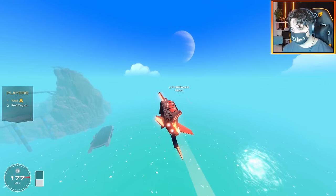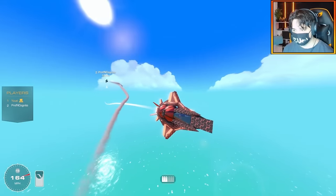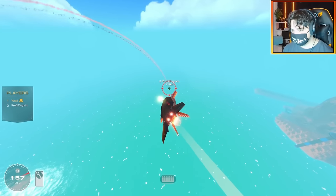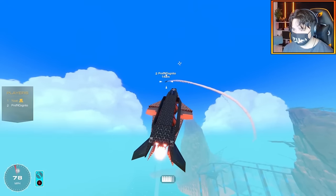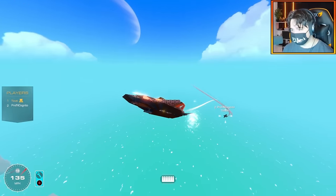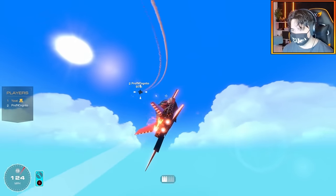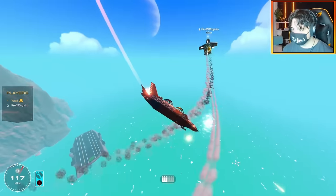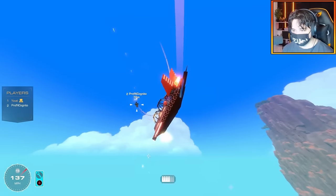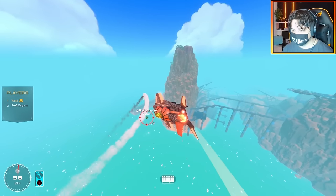We're going to try that again. Cog, give us a countdown — three, two, one. There you are, I'm already in pursuit! Already got some hits on you. You got one of my engines — it's still there but it's glowing. It's all about balloon control. I got a massive lock on you — come on! These smart cannons don't do any damage; they're so weak. You hit a balloon there — they feel so weak.